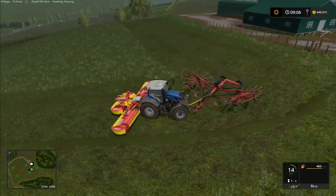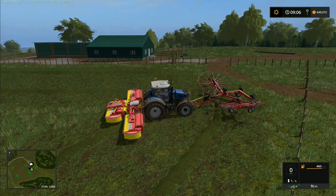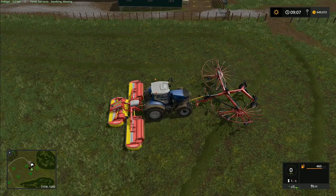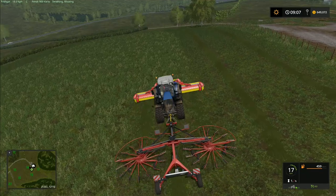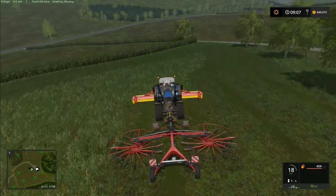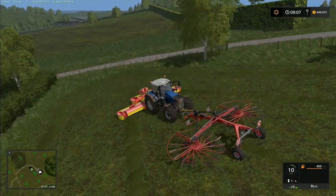If we were using the Krone merger instead of this rake we'd be able to put one row into another and do that a couple of times around the field — with quite a few different options, since you can change the direction of flow on the merger. We're running out of time. I'll do a bit more of this in the next episode, and then we'll be getting sheep — finding out how many we're going to get. So my question this week: how many sheep do you want me to get before I start getting cattle? You can vote for 100, 200, 300, 400, or 500 sheep. Head into the comments and let us know what you want and why.